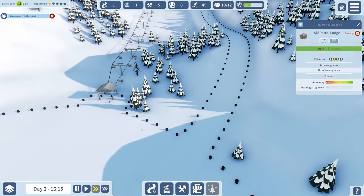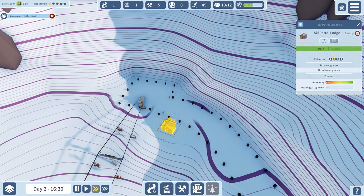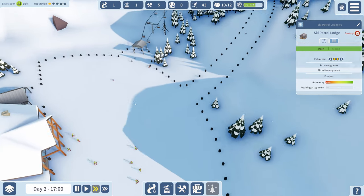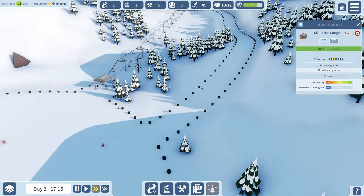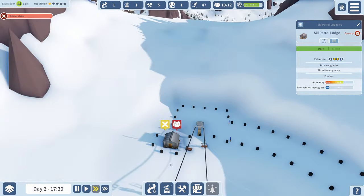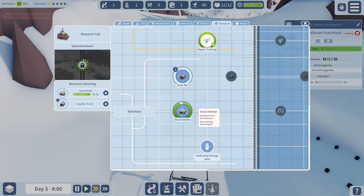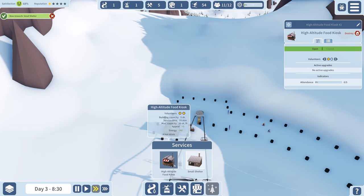New volunteer at the resort! Let's go to facilities and services to figure out where to put the food kiosk. I'll place it right here at the top - nothing worse than getting to the top of your ski slope and having no services available. Let me check what new research we have. The soup bar isn't done yet, but I built the high altitude food kiosk.